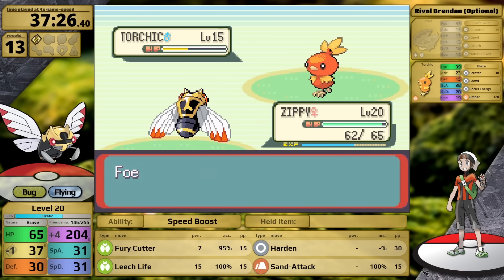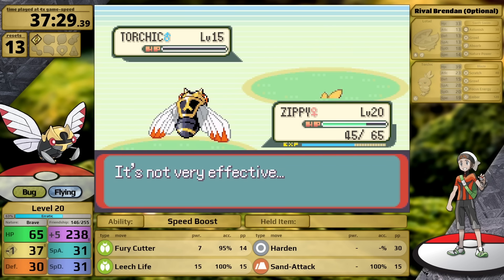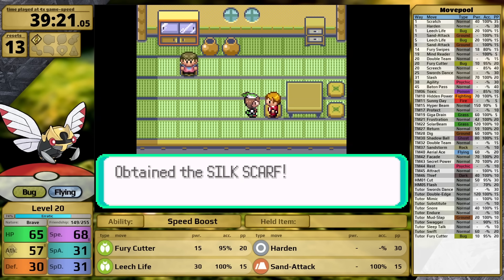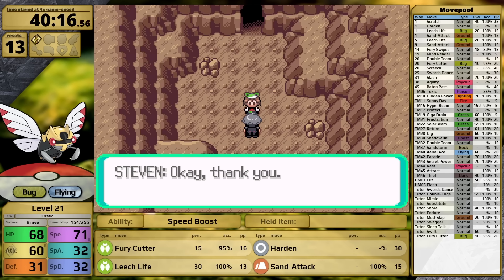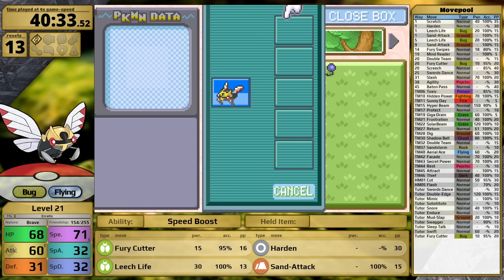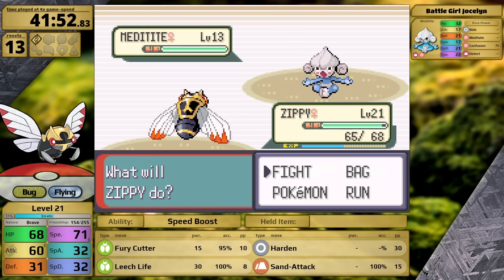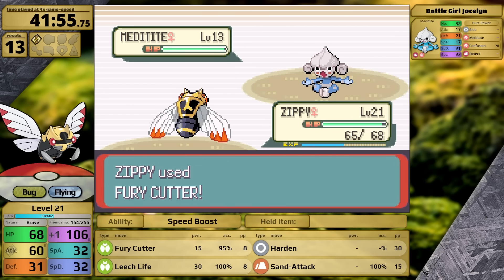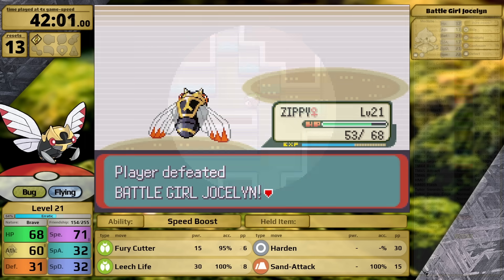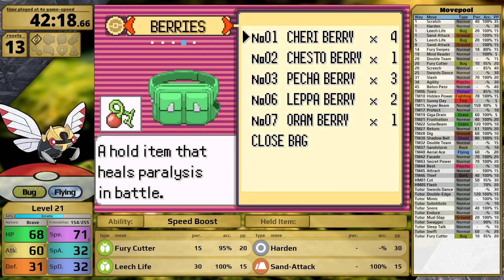I want to do as much training as possible to get to level 25 soon. Once I gain access to Swords Dance, this whole run should get much easier. I catch my HM users, take the ship to Dewford Island, pick up the Silk Scarf to boost Normal-type moves, and deliver the letter to Steven in Granite Cave. I continue training by depositing all my HM users and fighting in the gym for Ninjask's experience. By the time I complete this, it's only level 21 — nowhere near Swords Dance.